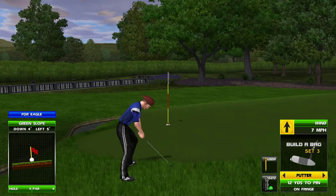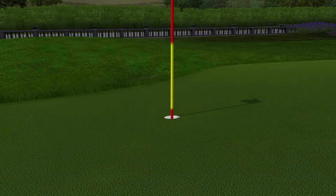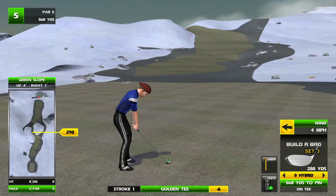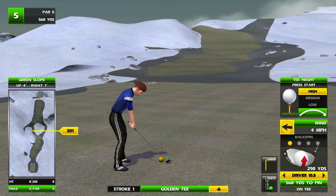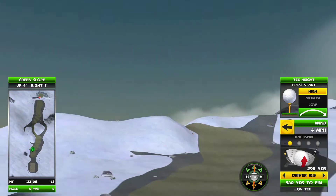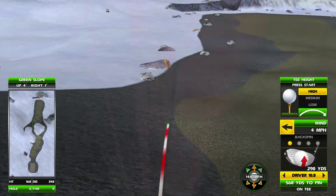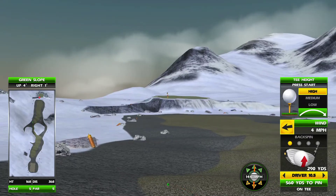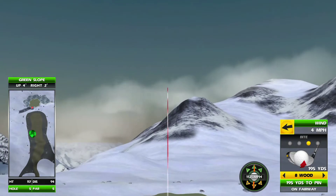It starts at hole 18. So you saw Turtle Island hole 18, and then it progresses down. We start at 18 and finish at hole 1. This would be, I believe, Tundra Peak — hole 14 of Tundra Peak. This is always a fun but very interesting par 5 from Tundra.